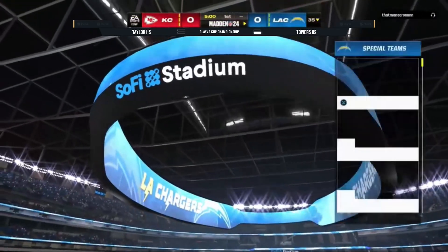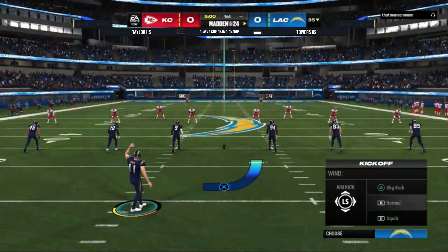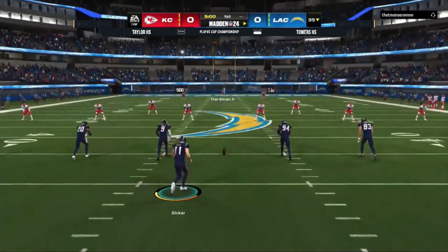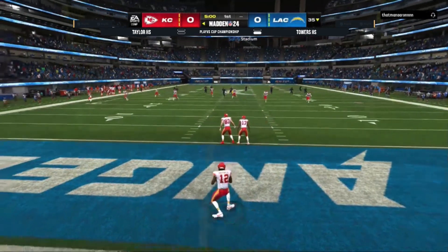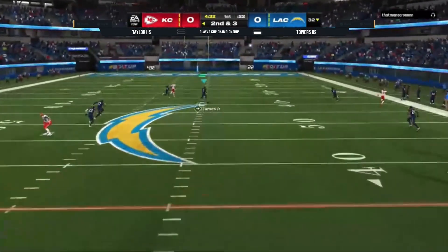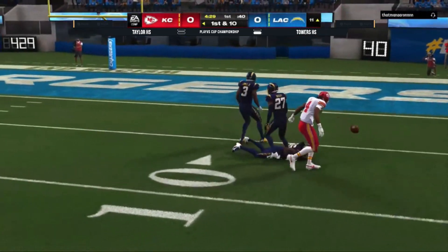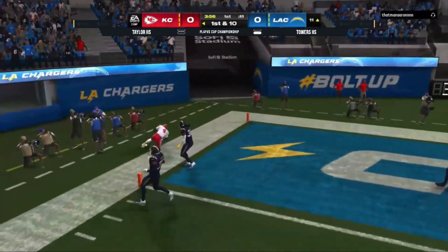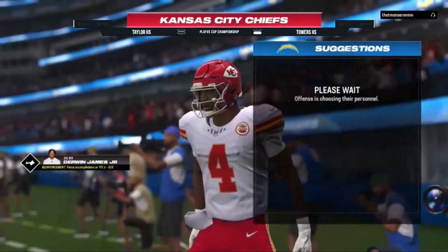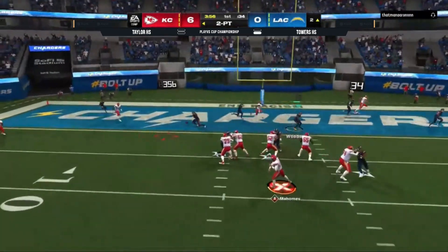Game two kicking off right now. There's a lot of pressure on Taylor High School, A.A. Ron, to make sure he pushes this game to game three. And once again he's starting off with the ball. Yeah, I like being able to start with the ball, being able to set the tone again. Best defensive ender by a long shot. First down on the 11-yard line — Patrick Mahomes, another dot. Because now this time he didn't fumble it. He took his first possession and took it right to the house.